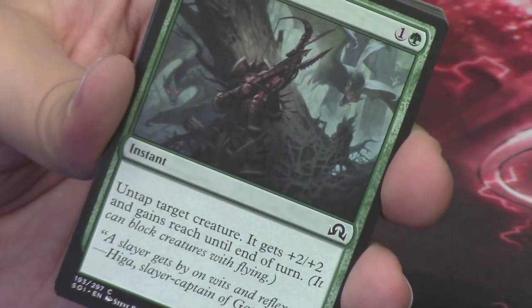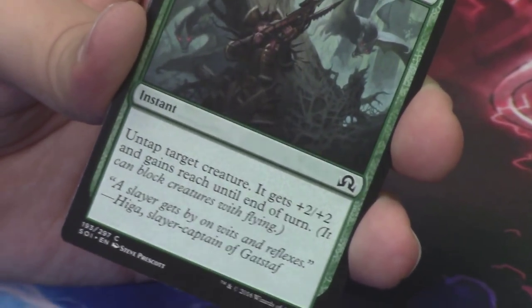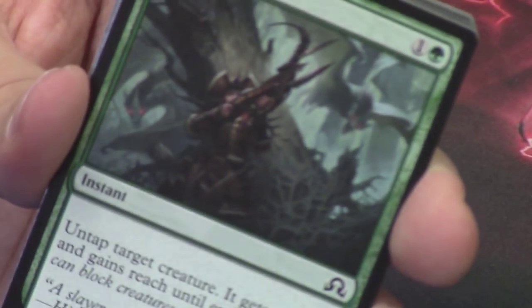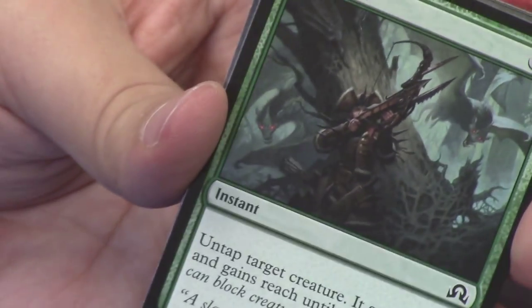We have Aim High — a card we have not seen yet, another common we haven't seen. As I mentioned in the last video, this set is huge, so we are going to see a lot of new commons even though we are many packs into the set already. Aim High is a little bit of flying creature hate.